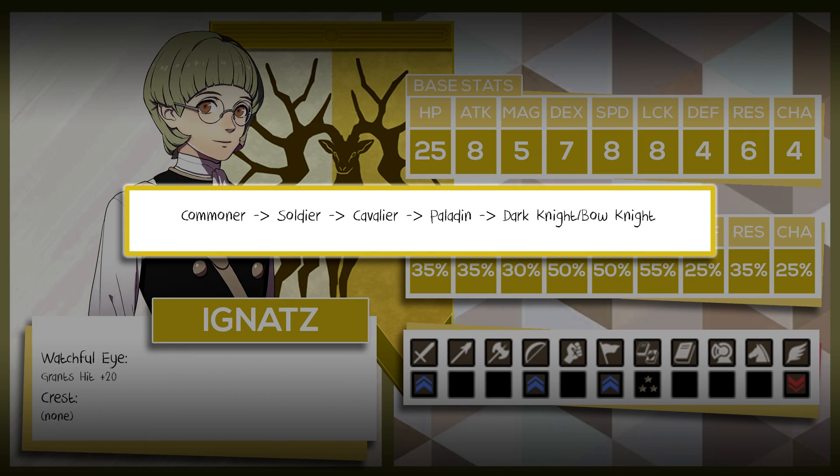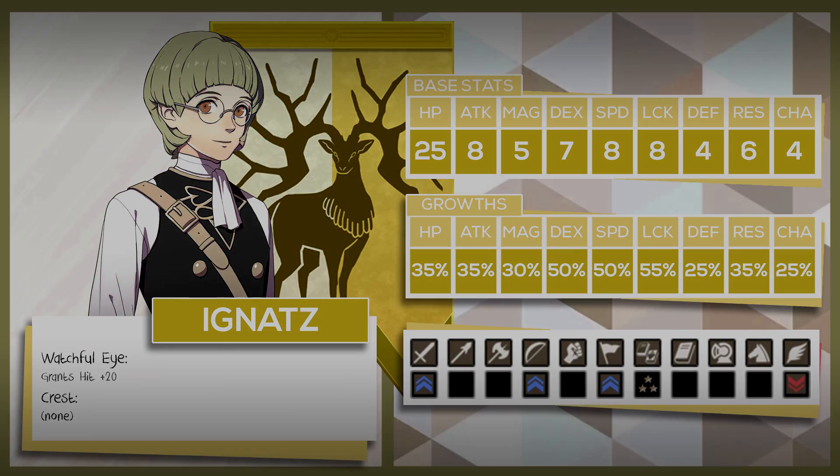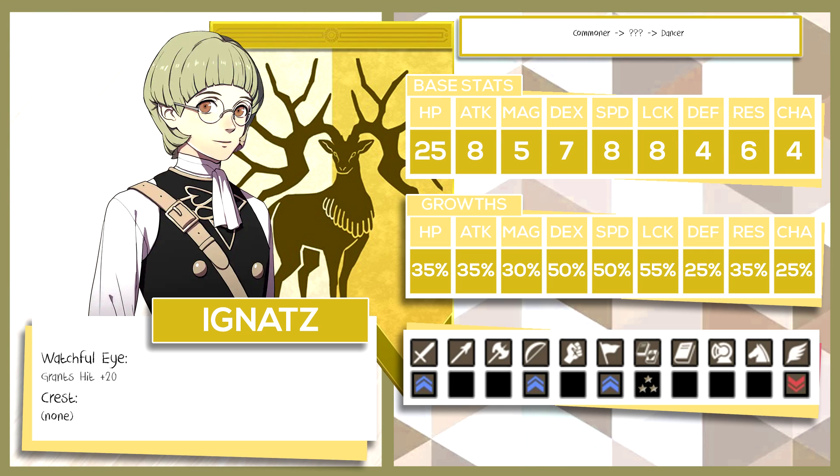His fifth option is Commoner into Soldier into Cavalier into Paladin and finally ending in Dark Knight slash Bow Knight. Ignatz can go through this cavalry line to patch up his weak strength growth, then get into either Dark Knight or Bow Knight depending on what you want — I recommend ending in Bow Knight. And finally, you can make Ignatz your dancer. Ignatz is actually one of the better dancers in the Golden Deer House — he has sword proficiency, a budding talent in reason magic, and good authority. The only downside is that you need notably higher than the recommended 13 charm to get into the dancer class, so you may have to feed him a lot of tea or rely on RNG. But this is one of his best class options, especially if he's falling behind in stats.